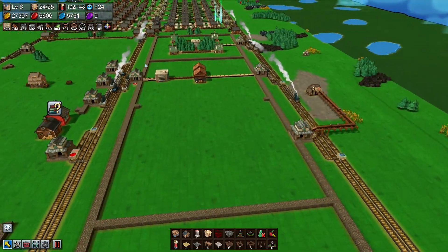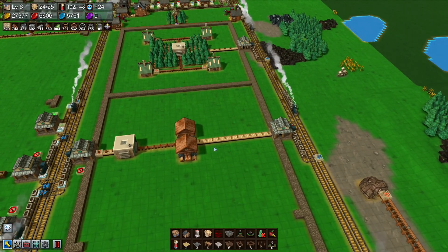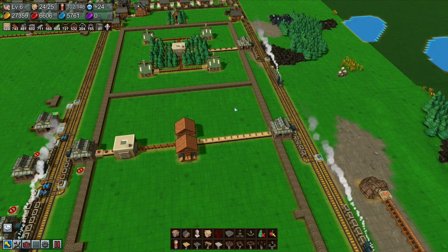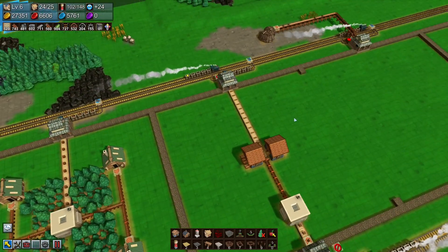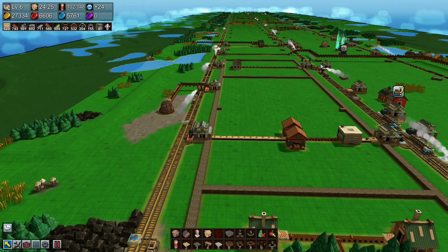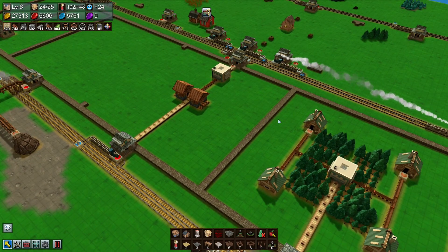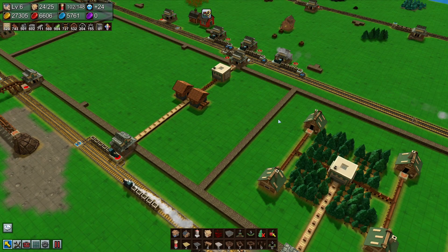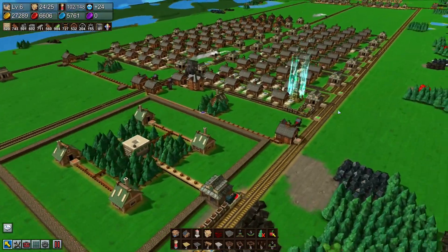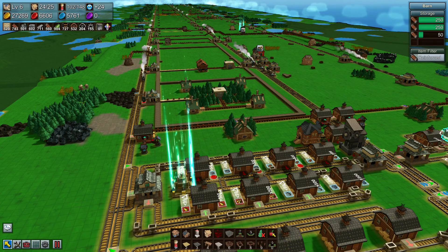We did it once on camera and it took a long time — we had to wait for the station to empty and then wait for other pieces to go. I'm going to do it off camera. I'll empty these stations out and then we'll take it from there, going from non-packaged to packaged.